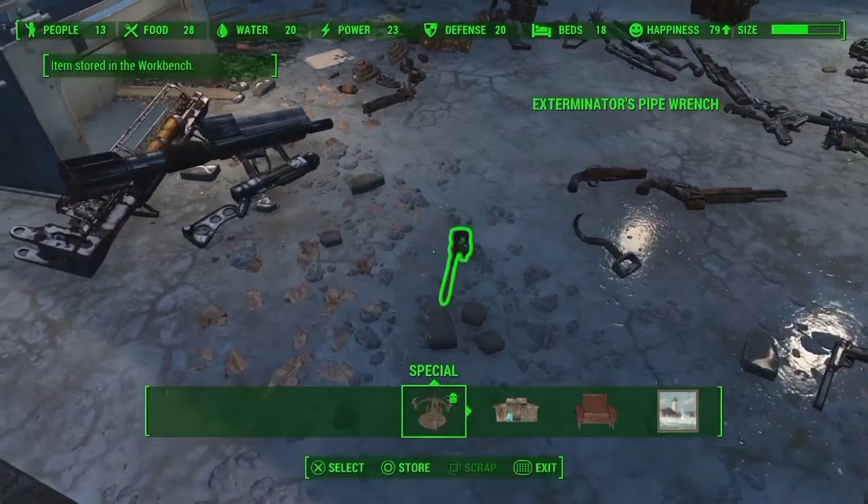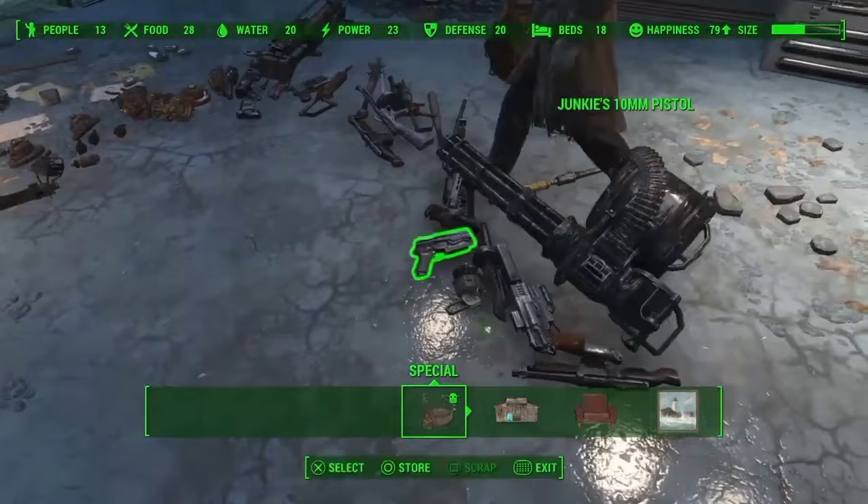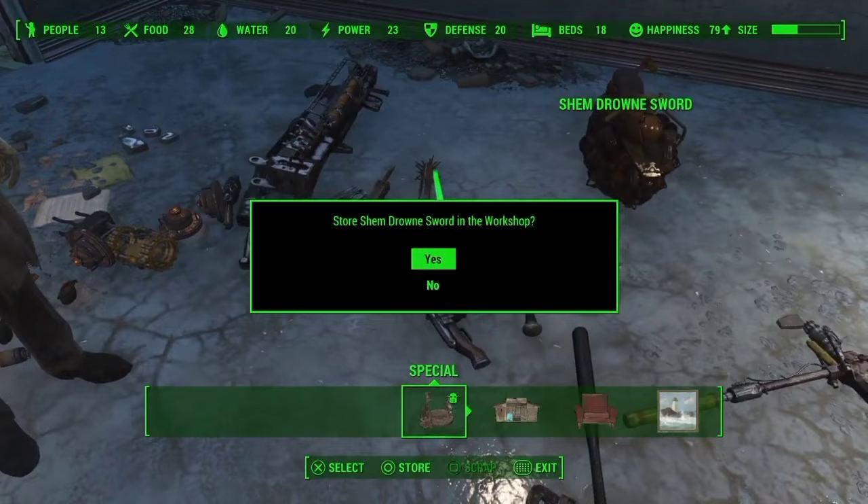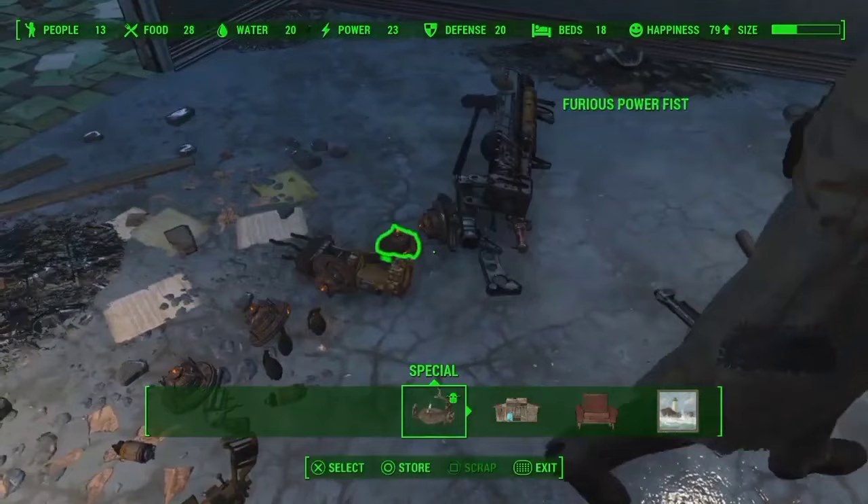Glitch number 4 is probably the simplest on this list. If your settlement is running out of storage space from all the building you are doing, all you need to do is drop a load of weapons on the floor and pick them up and store them in your workshop one by one. For some reason the game counts this as scrapping buildings every time you store one, so it reduces the size of your settlement without you actually having to remove anything from it.